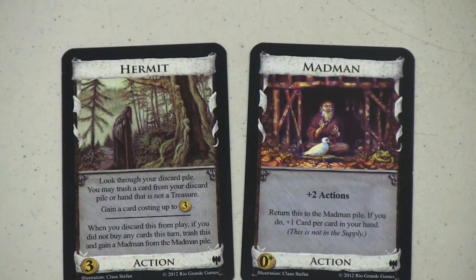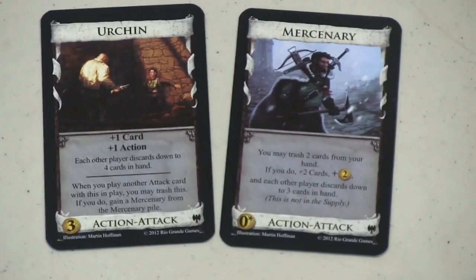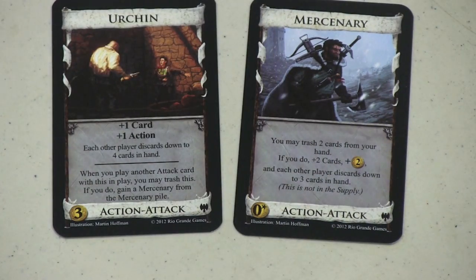There's also an Urchin-Mercenary combo. The Urchin is plus one card, plus one action, everyone discards down to four. But if you play another attack card, you can trash the Urchin and get the Mercenary. The Mercenary lets you trash two cards from your hand; if you do, you get plus two cards, plus two gold, and everyone else discards down to three. It's a pretty nasty card. This adds another extra pile of Mercenaries to the game, so you could have lots of extra piles — you probably need to control yourself so things don't get out of hand.